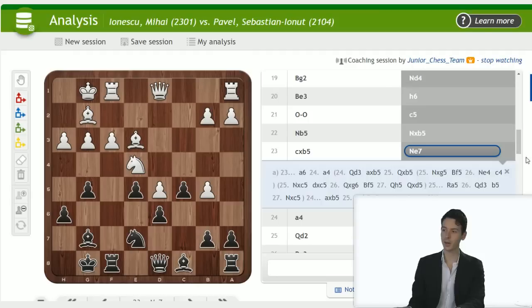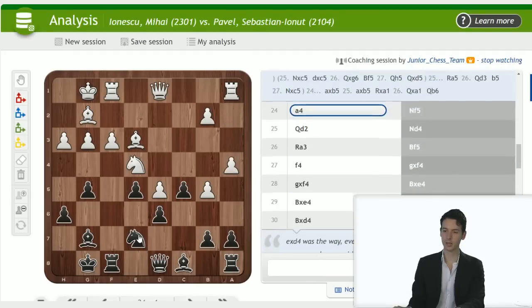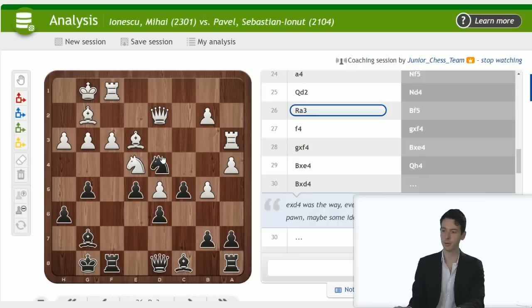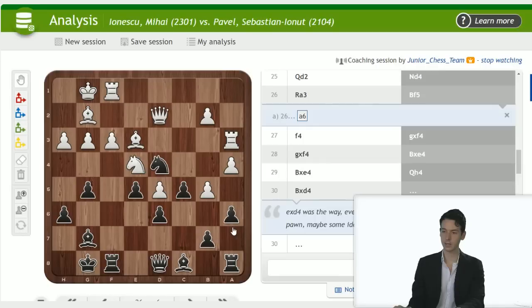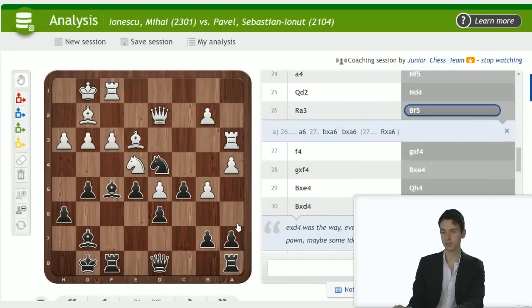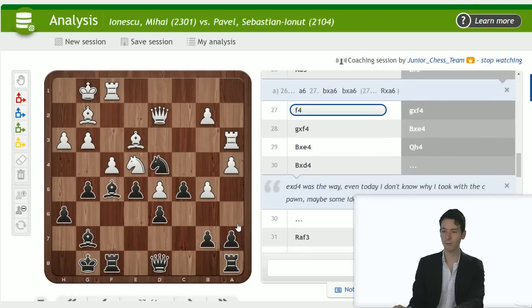Knight g7, how long is this game? 58 moves — just checking how much time I can spend on each moment. Bring the knight to f5, then to d4 again — very strong square obviously. Rook a3 — I'd still consider a6. A6 and just see what happens. If white takes you can take with the pawn and try to do something on the b-file, or take with the rook — rook b6 — targeting a4. A6 looks like a healthy choice. Bishop f5 also makes sense — develop the last piece. Now he goes f4.